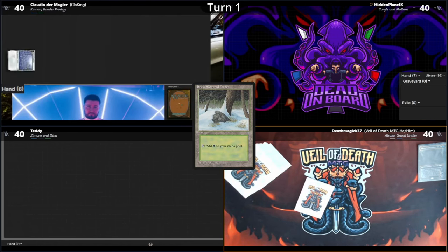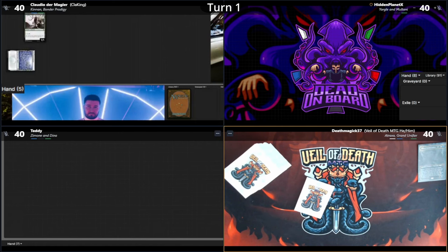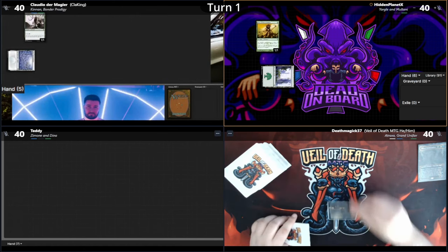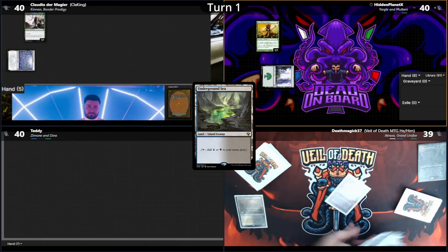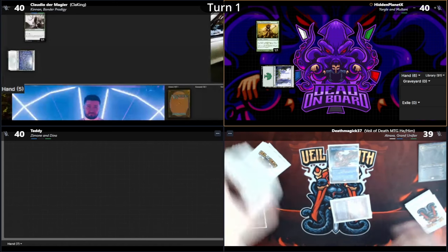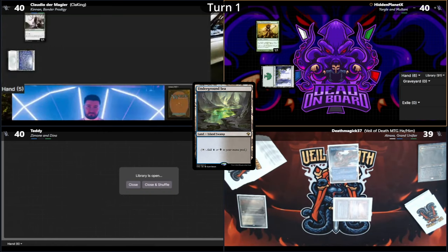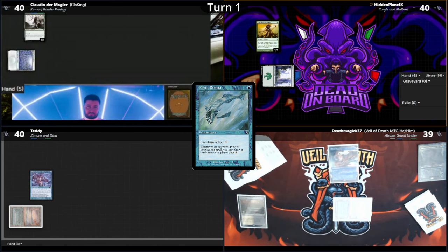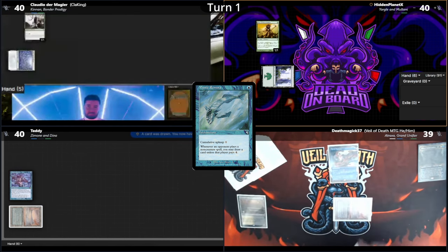Claudio starts off the game with a snow-covered forest and a Fyndhorn Elves. Hidden also has a forest and casts an Elves of Deep Shadow. Death plays and cracks a Marsh Flats to grab an Underground Sea, using it for a Mystic Remora. Teddy plays and cracks a Polluted Delta and takes a card out of Death's playbook, grabbing an Underground Sea into his own Mystic Remora. He does have to give a card to Death, and the fish resolves.